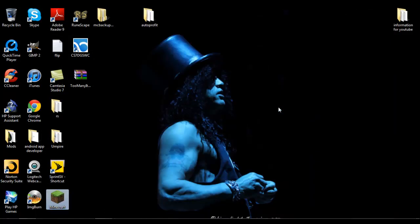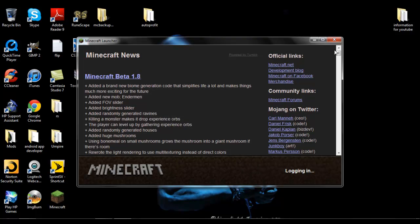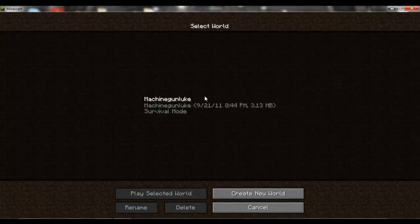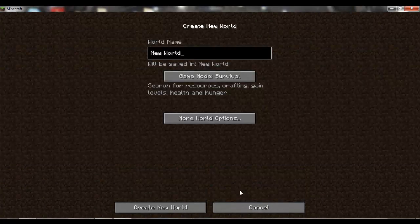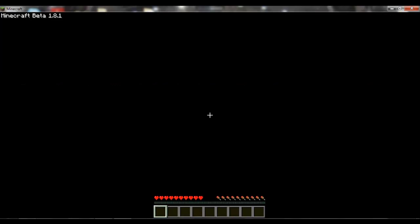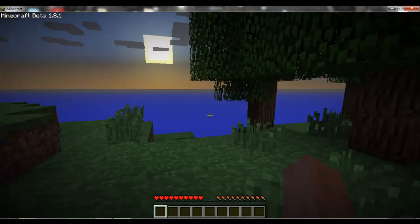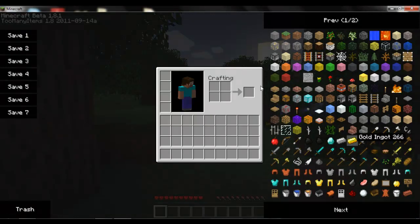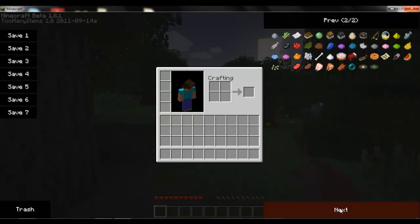Open up your Minecraft launcher — it should load up like this. Click Log In, then go to Single Player, create a new world to test TMI — Too Many Items. Just going to load up our world. I'll have all the links in the description. Then go ahead and press E to open up your inventory, and there you go — you have the Too Many Items mod.